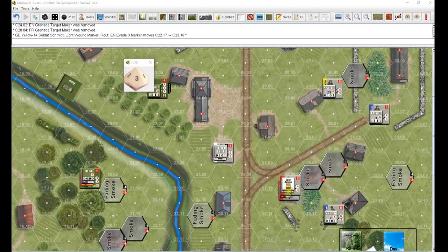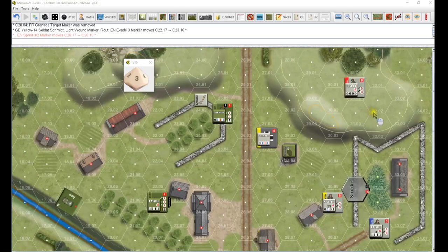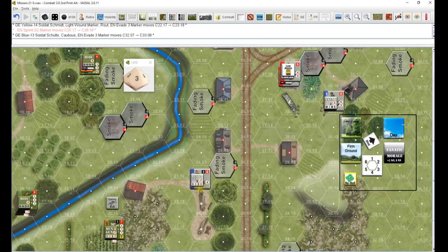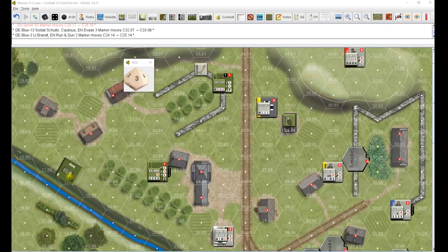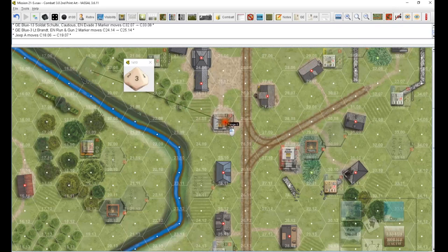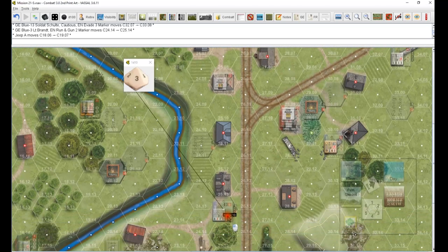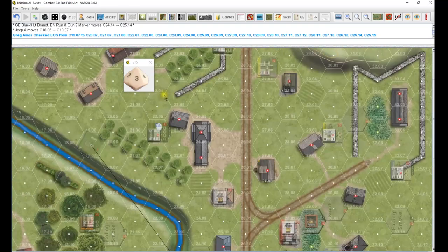Red still rallying. Aimed fire - they don't do anything. This guy is sprinting three this time down to there. Go to Blue - evading three to there, sneaking two nothing this turn, running gun two he's going to here. Able - the jeep is going to move to there. Can't see them. Can't see them. Can still see him.